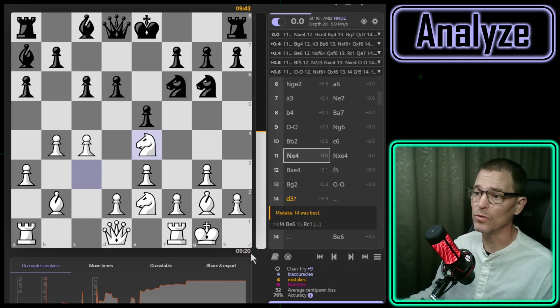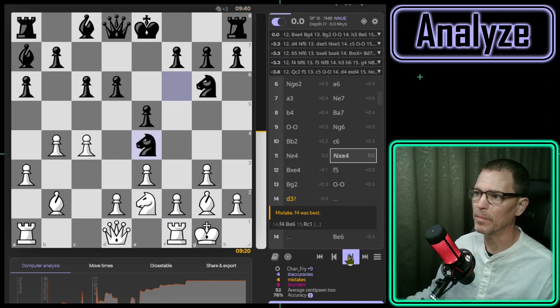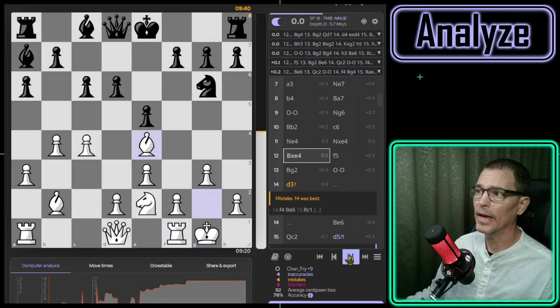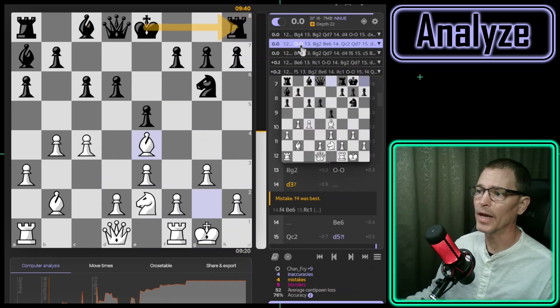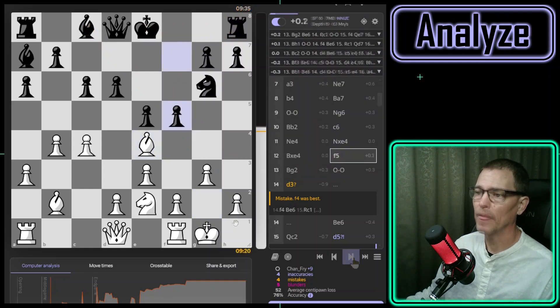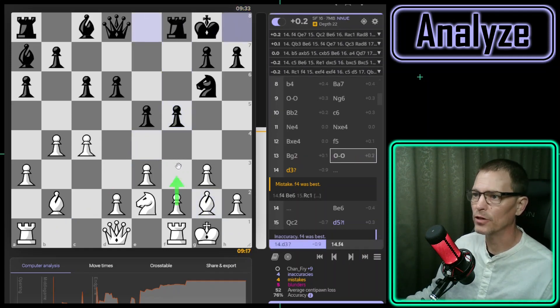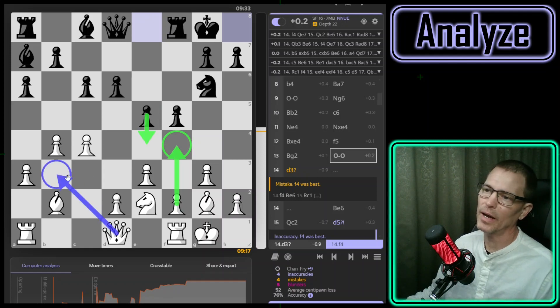Neither my opponent nor I have used more than a minute, and we're already 11 moves in. It's my opponent's best move to take it and my best move to take back with the bishop. They should play bishop to g4, bishop to h3, or castling, but f5 is up there and that's what they played. Now I have a choice of where to put my bishop — it looks like going back to where it was is best, and that's what I did. My opponent castled, and right here I made a mistake — I should have played f4.